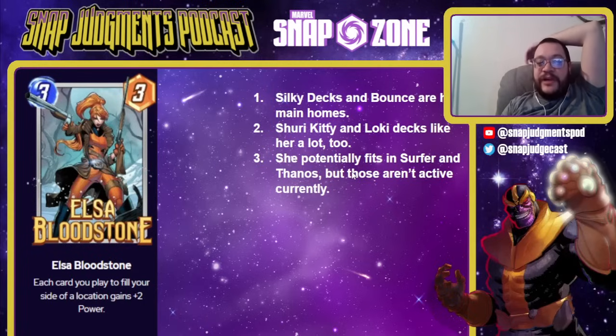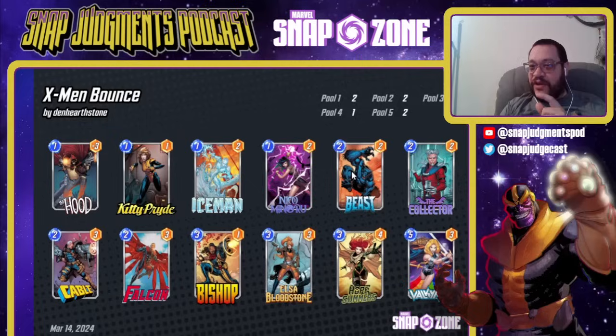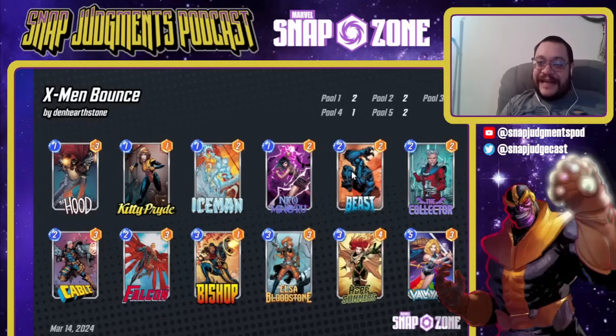Elsa is a former Season Pass card — a 3-3 where each card you play to fill each side of your equation gets plus 2 power. If you can fill your whole board and get Elsa down before you do, she ends up being a 3-9, which is fantastic. We've seen how powerful Gladiator is at 3-8. If you've got any bounce or other shenanigans, she ends up even bigger — 3-11, 3-13. Silky and bounce decks are her main home. Sometimes she goes in a Surfer deck. She can go in Shuri Kitty or Loki or even Thanos, but those aren't the builds being played right now. She's still super strong — just a really powerful card. This is an X-Men Bounce list that Elsa says Kitty is amazing in. Elsa, Hope, and Kitty are just a sick package in terms of putting out a lot of power, and they're going to grow a Collector in the process.